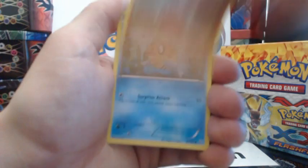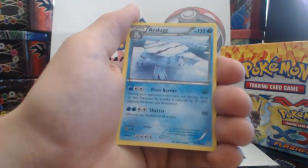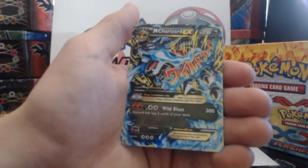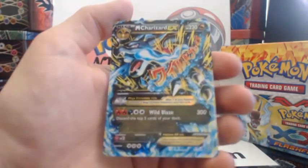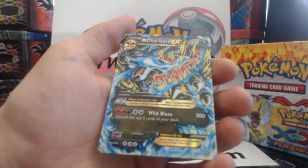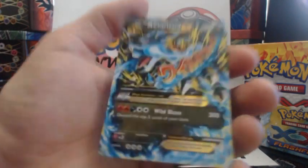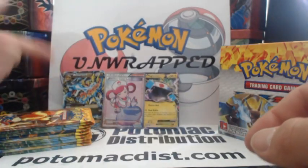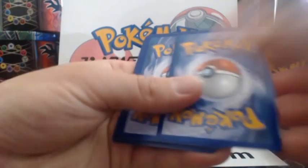Litleo, Geodude, Phoebus, Centret, Duskull, Sligu, Fiery Torch, Avalug, Luxio Reverse Holographic. And I pull my second one — Mega Charizard EX! The blue version of him! Nice! So sweet. That is an awesome card. It's a card that I've already gotten, but you can't complain about that, right? Absolutely not. Crazy awesome!